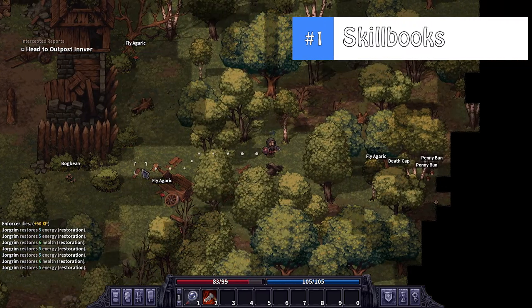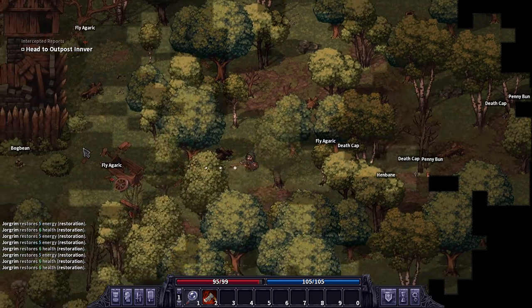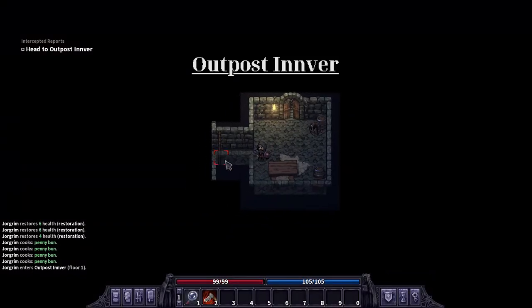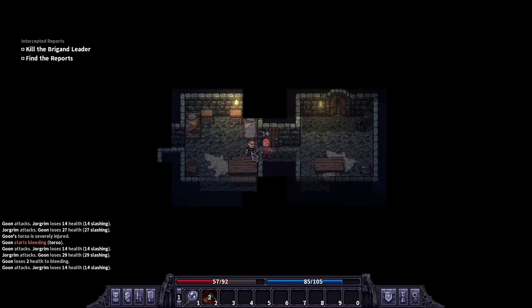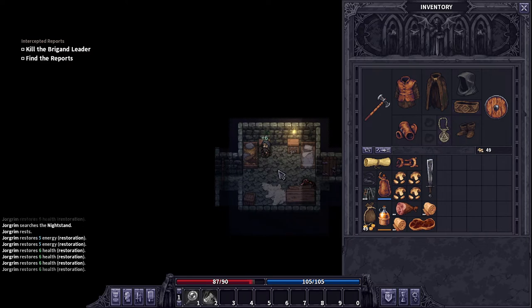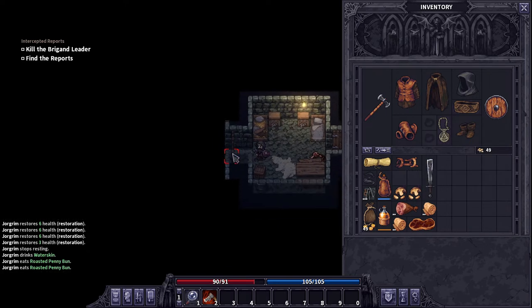Tip number one: the importance of skill books. Skill books, or treatises as the game refers to them, are books that you can find and buy throughout the world of Stone Shard. Each skill tree is unlocked through the reading of a treatise — treatise 1 is the earliest skills, treatise 2 unlocks the next tier, and so on. All characters start with some level of skill specialization in five different categories, viewable from the character selection screen. These starter specializations used to be equivalent to reading the first two treatises. Skill books have always been important, but even more so now.